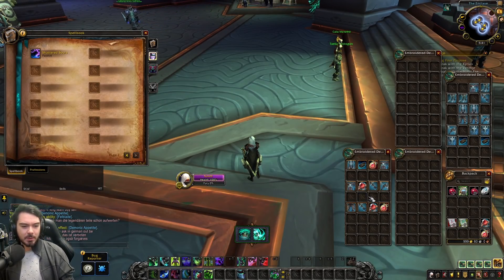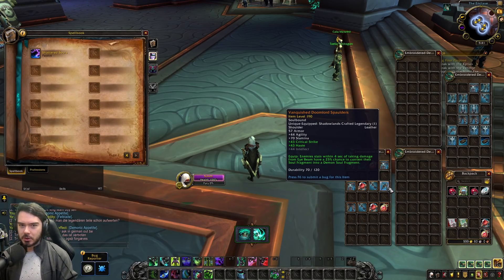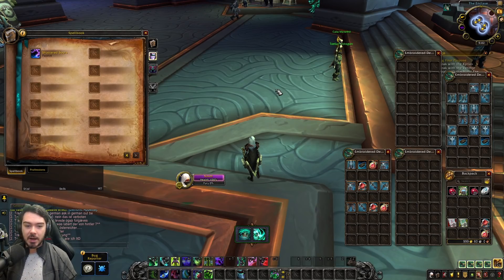The first change is to the Darker Nature Legendary — the Vanquished Doomlord Spaulders. This used to require killing an enemy with Eye Beam. Now it's: enemies slain within 4 seconds of taking damage from Eye Beam have a 25% chance to convert their Soul Fragment into a Demon Soul Fragment. That's a big quality of life change. This could be pretty solid for Torghast and open-world content where you'll consistently kill enemies in AoE within that 4-second window, letting you carry that 20% damage buff into the next pack.